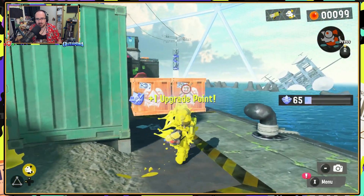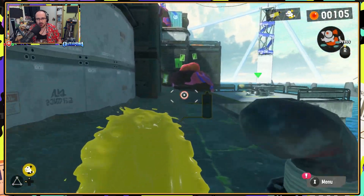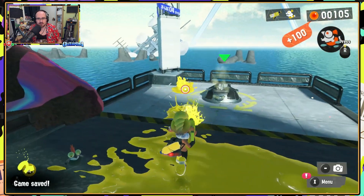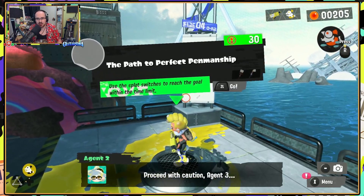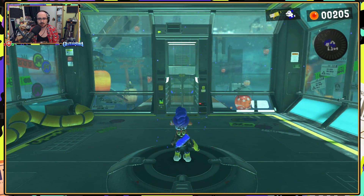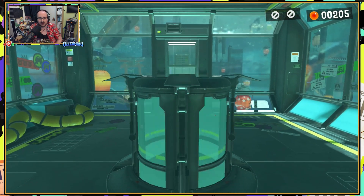A pallet. Oh yeah, put that in my locker — definitely stylish. Stage all the way back here. A lot of these stages are actually reachable without removing stuff, or we've just made the route. To be honest, I have to remember we have destroyed quite a lot. The path to perfect penmanship — use the splat switches to reach the goal within the time limit.